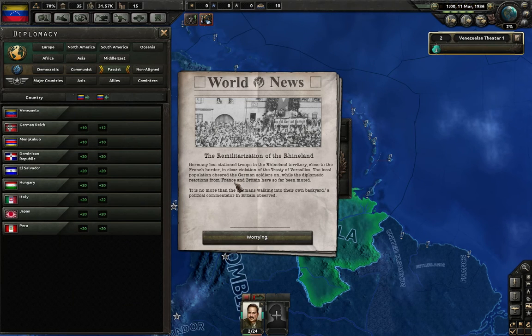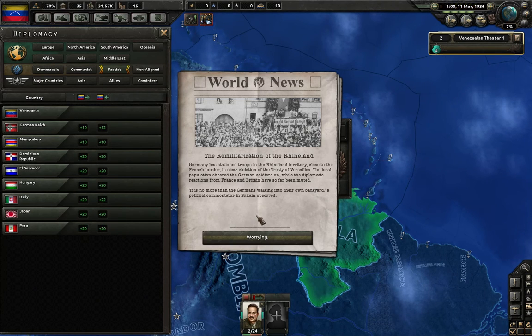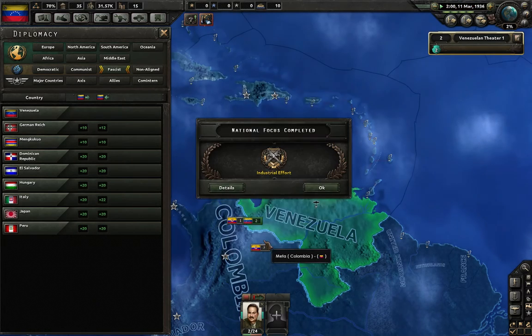Remilitarization of Rhineland. Germany has stationed troops in the Rhineland Territory, close to the French border, in clear violation of the Treaty of Versailles. The local population cheered the German troops on, while the diplomatic reactions from France and Britain have so far been muted. 'It is no more than Germans walking into their own backyard,' a political commenter in Britain observed. So that's worrying. And we have finished our industrial effort national focus.